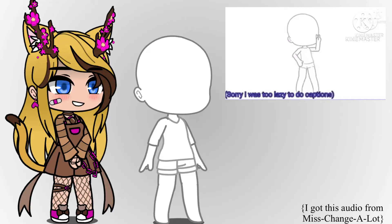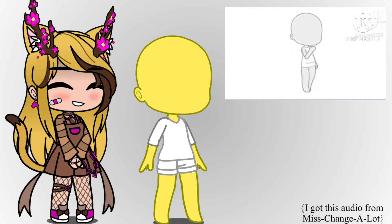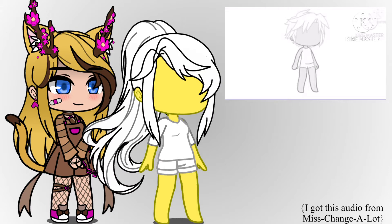FNAF animatronic OC challenge. The skin color is the color of your bedroom walls. You can choose the gender and age of your animatronic. The hair color is the same color as your birthstone, plus a color of your choice.